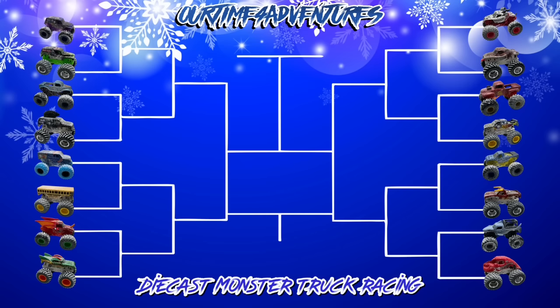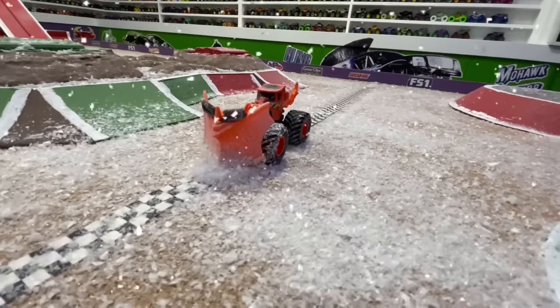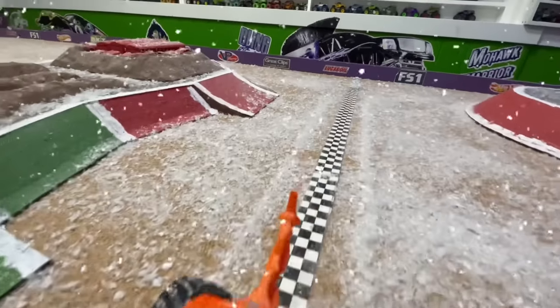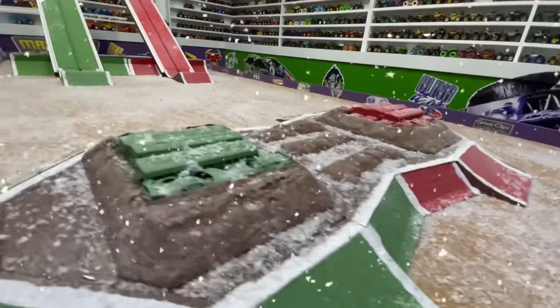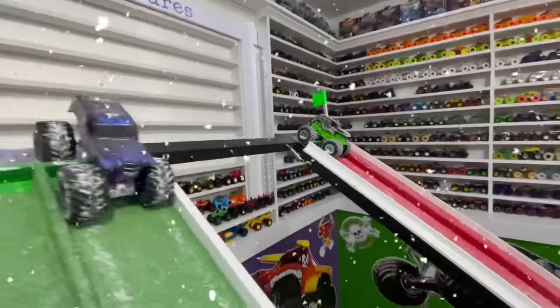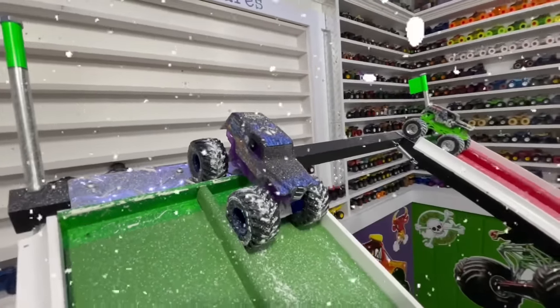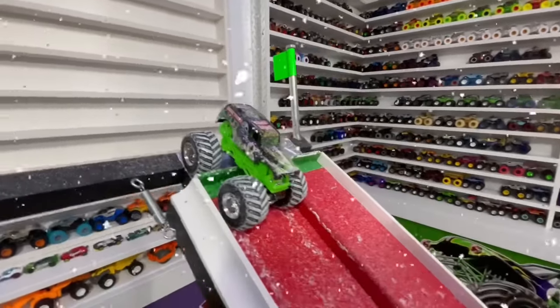There sure are some great pairings here in today's event. It's been snowing so much here on the track today that we had to call out the dirt crew to clear off the finish line in case there's a photo finish. Up first, we will have the Spin Master Son of a Digger in the green lane taking on Hot Wheels Gravedigger in the red lane.